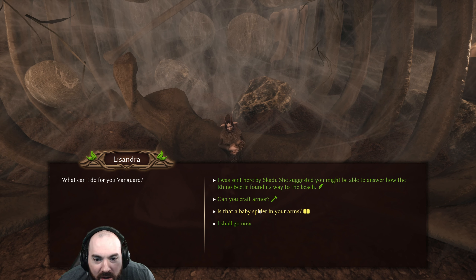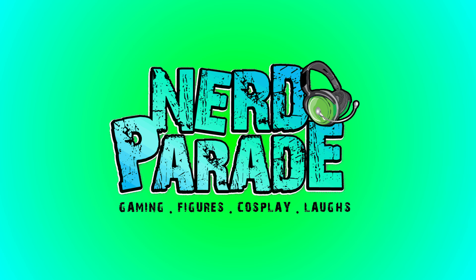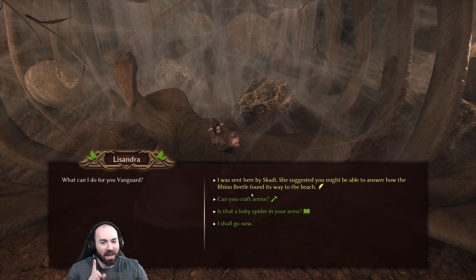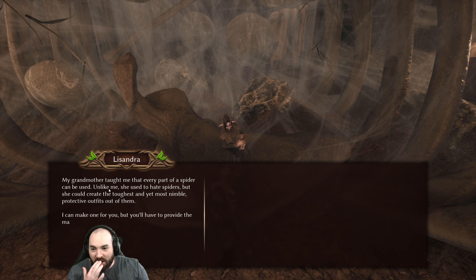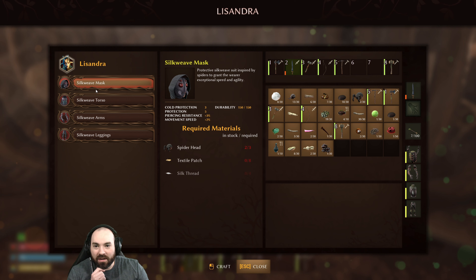I was sent here by Scotty. She suggested that you might... oh, Scotty was a girl? She suggested that you might be able to answer how the rhino beetle found its way to the beach. Can you craft armor? Is that a baby spider in your arms? We'll ask about that in a second. First things first - we all know a girl that taught me that every part of a spider can be used. Unlike me, she used to hate spiders. I like your grandmother.